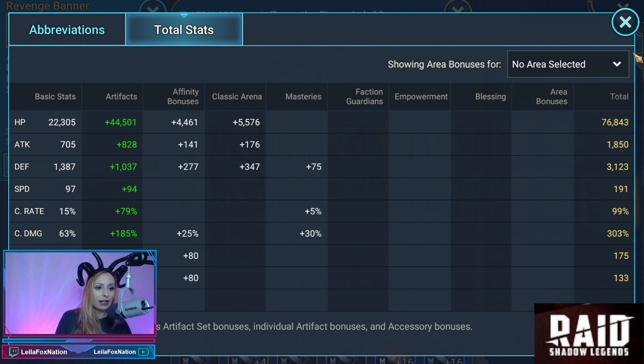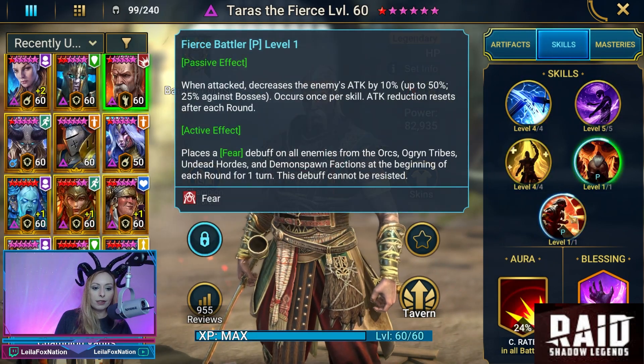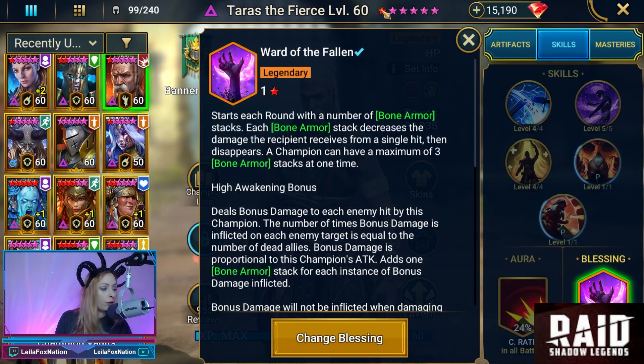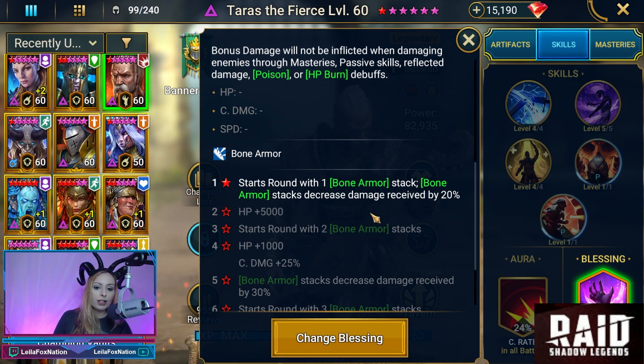He has almost 77,000 HP, 1800 attack, 3100 defense, 191 speed, almost crit capped, 303 crit damage, 175 resistance, and 133 accuracy. For his skills, he should be fully booked — and he is. He has a one-star blessing, which is Ward of the Fallen.